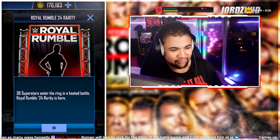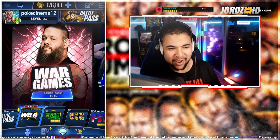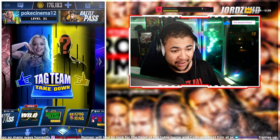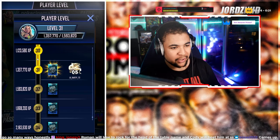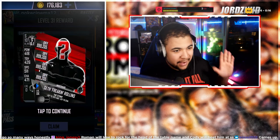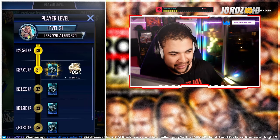30 superstars enter the ring in a heated battle royal — Royal Rumble 24 rarity is here. We've got Royal Rumble rarity and War Games is Kevin Owens for some reason when it's supposed to be Gunther. Tag Team Takedown is back which is pretty cool. The game is still glitched at the moment — it's a bit weird — but we're going to claim our rumble tier card.